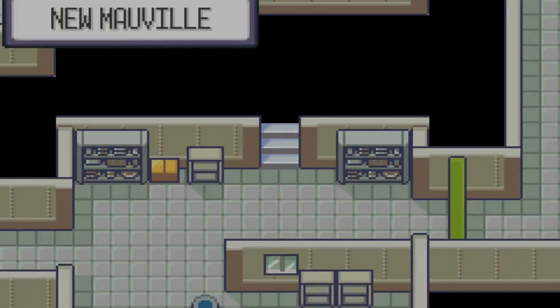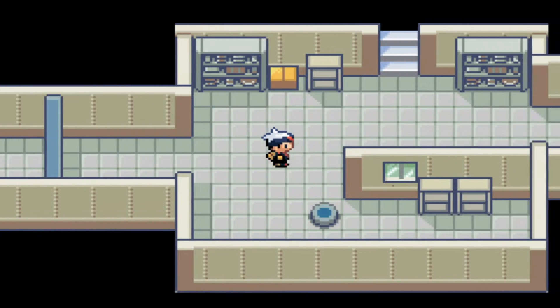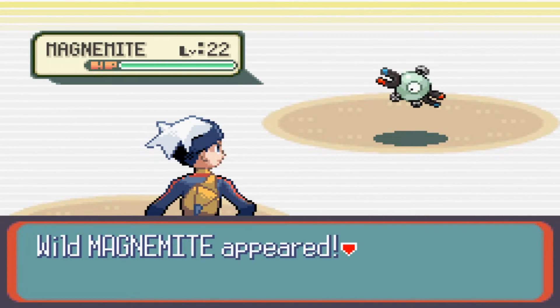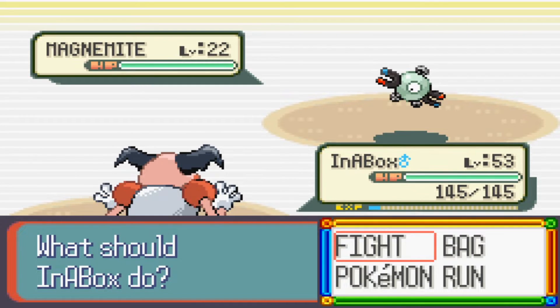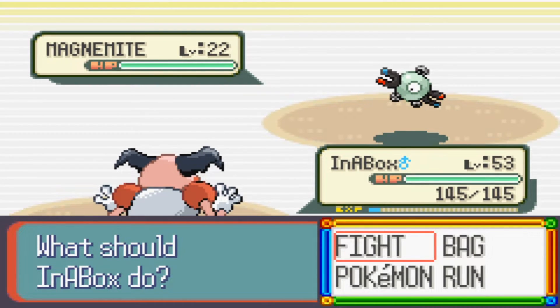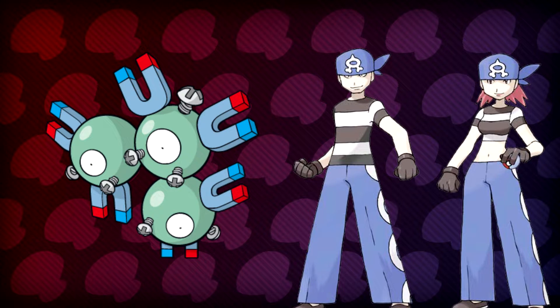The Steel-type is already a great defensive matchup for the story of Sapphire. However, matching it with the offensive Electric-type basically breaks the game in half. Magneton is next on the list, and it can finally be caught after getting the Balance Badge from Norman, as you need access to HM03 Surf to reach New Mauville. Once you snag a Magnemite, you can start electrocuting everything in sight. You'll want to use Magneton every time you face Team Aqua — it resists every Dark-type move and dumpsters every Water-type they have.